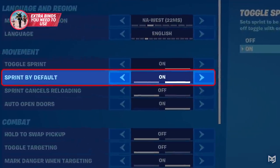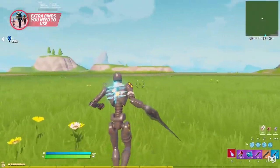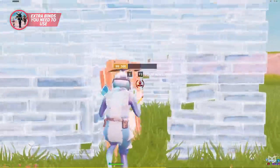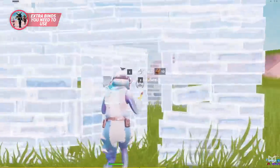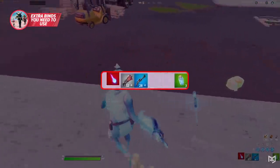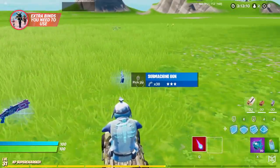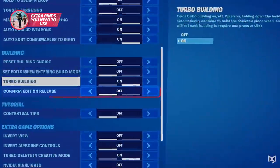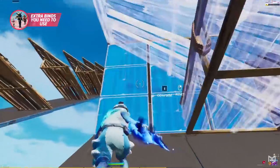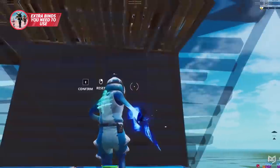Moving back to the settings tab, there are many settings you need to enable. First off, turn on sprint by default, as it allows you to sprint at all times and more importantly allows your hand to move freely. Also turn on auto-open doors — this setting allows you to walk through doors without having to use any binds, and it definitely saves you time. Once you've got those set, turn on sort consumables to the right, but make sure you're used to putting all your consumables on the right side of your inventory slots so they automatically get sorted to the rightmost side. The final setting to try is confirm edit on release. This setting is niche and fully a preference, and can mess with your crosshair placement if used incorrectly. Edit on release saves time but can be tricky to learn at first, so take your time with it.